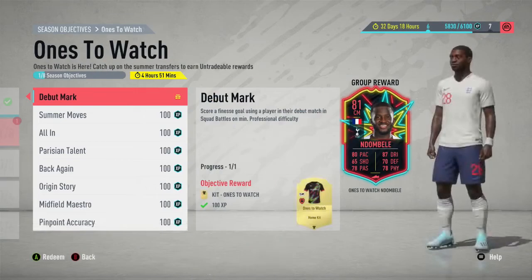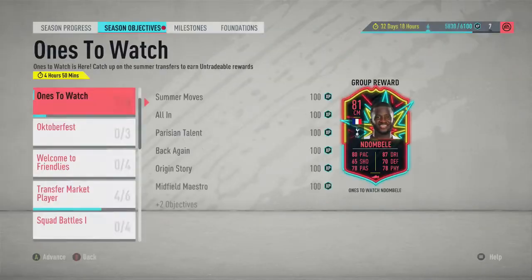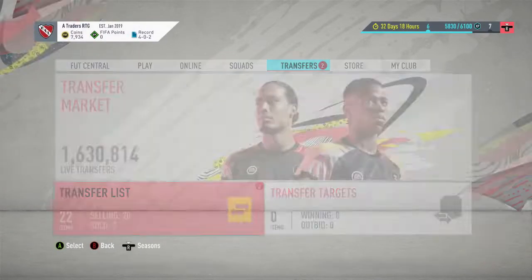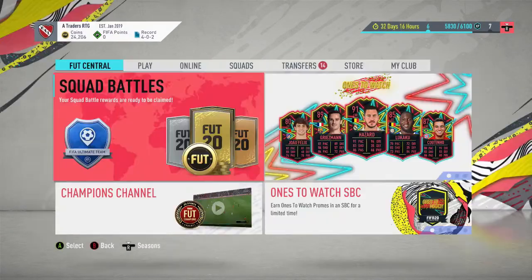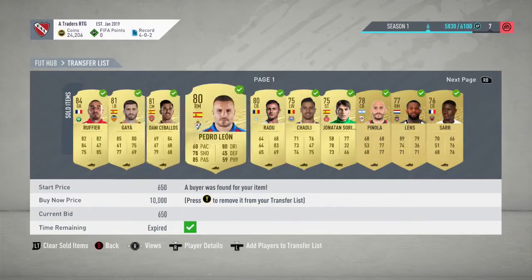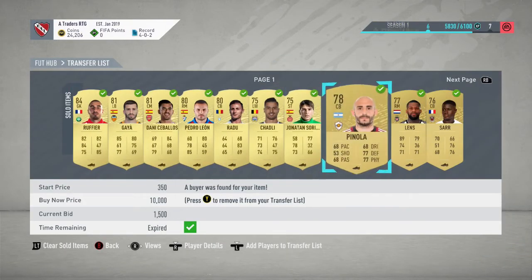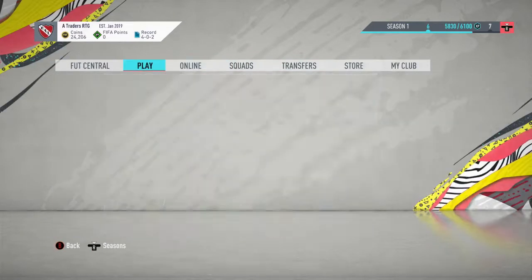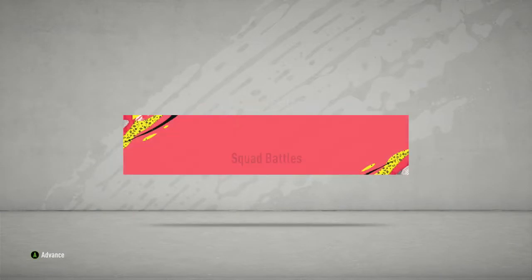We go back to season objectives — we've actually done the debut mark and get the one to watch kit. I'm not going to go for the Dombele one to watch, I want this series to be trading-heavy. We now have our squad battles rewards — our players did sell, Jonathan Soriano sold for 3.2k which I was really surprised with — a lot of nice profit. We're currently sitting on a 24,000 coin balance and then we do pick up our squad battles rewards.